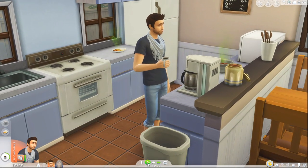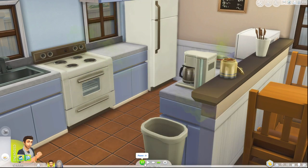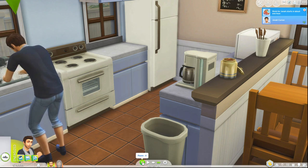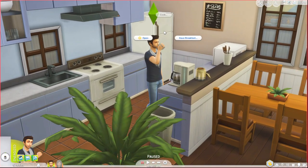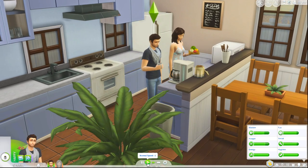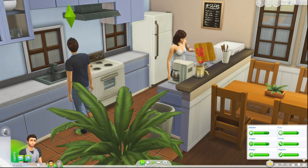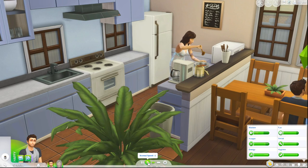He's enjoying his coffee quite a lot. Now he has to leave for work in a half hour, which means I probably won't have time to let him eat, but let's try. I'm going to tell him to have some oatmeal. His hunger is not very high so he's probably going to be okay if he doesn't eat. He does not want oatmeal — okay, I feel you, I'm okay with that.